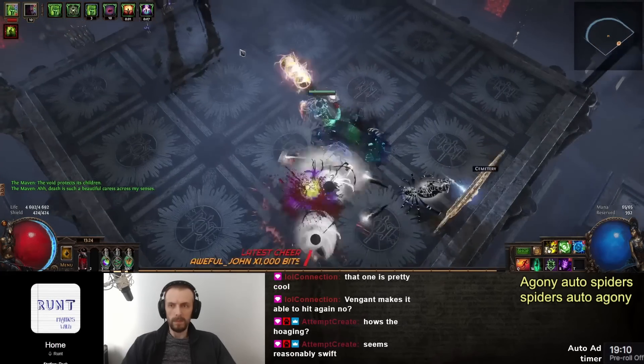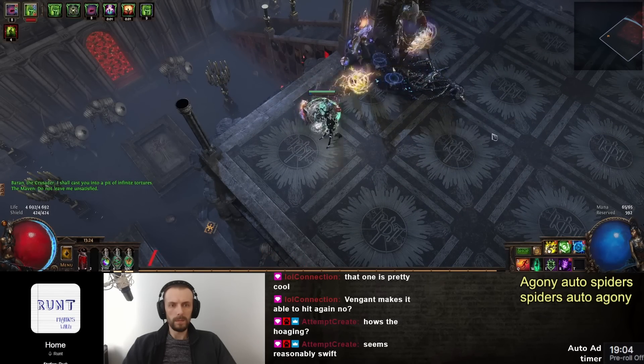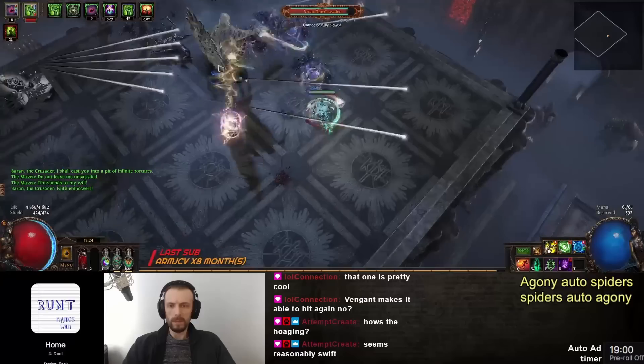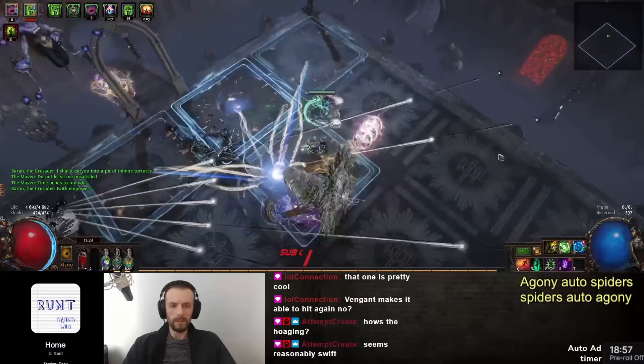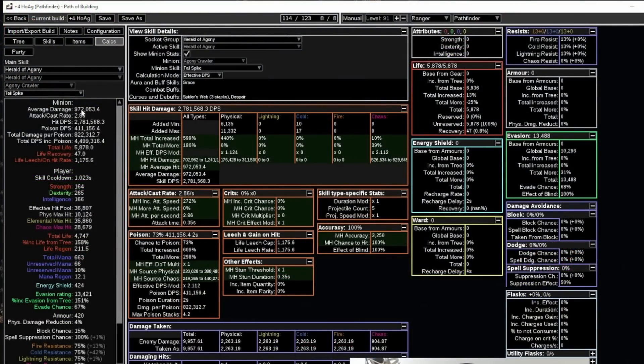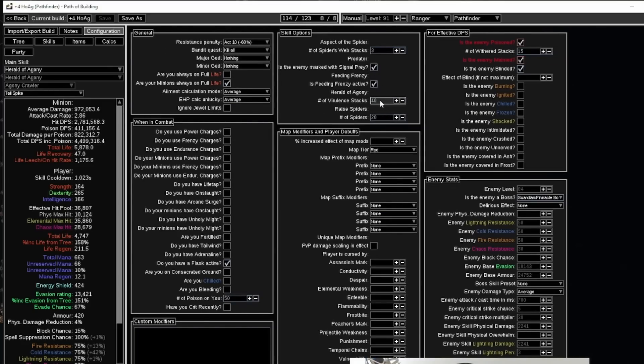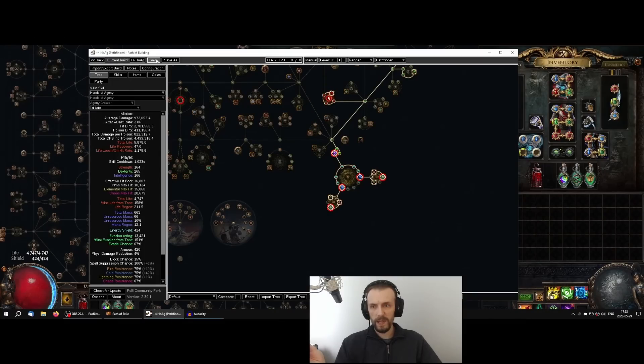At that point Held of Agony does do a lot of damage, but in practice against single target you're not going to have maximum damage all the time. The Held of Agony has multiple different skills — one skill, the tail spike, shoots five projectiles and hits for almost one million average damage. The mortar shoots multiple projectiles and can shotgun, doing the most damage if all projectiles overlap. This is at only 40 virulence stacks — not maxed out. The more virulence stacks you get, the quicker they decay at the start and slower near the end.